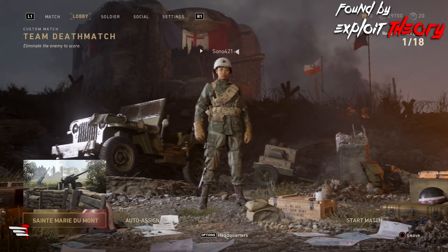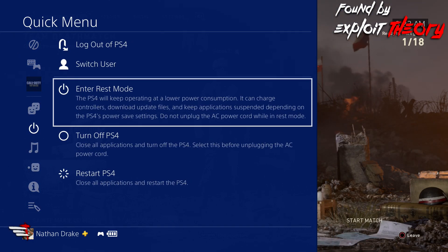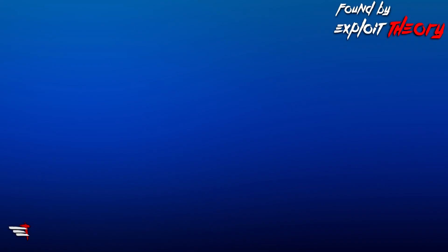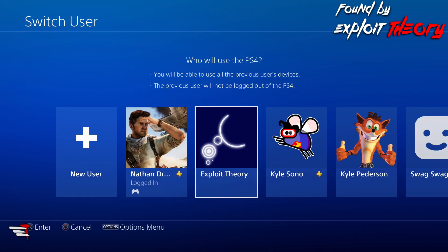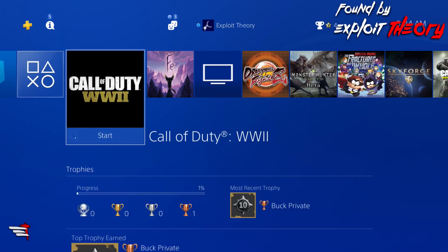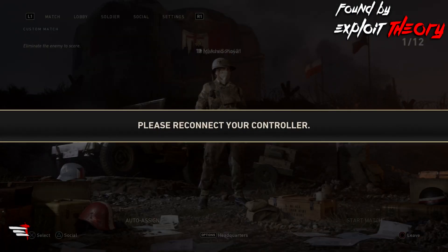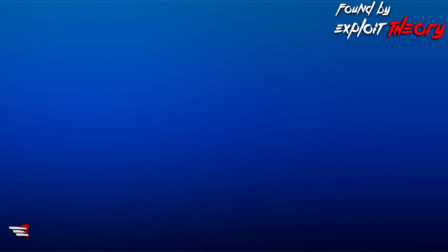Once on the lobby screen of your private match, hold the PS button and click switch user, then simply switch to another user that will be able to play the game. Right after you switch to that user, you're going to want to join your friend through the PS menu who's sitting back at the main tile screen. Now go back into the game and you should see you're now in his lobby, but you'll have the please connect controller error on your screen.